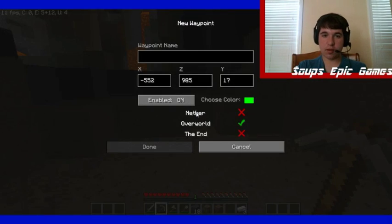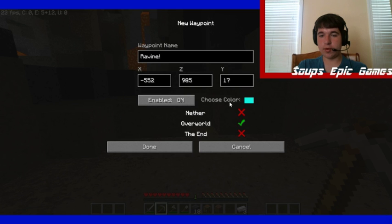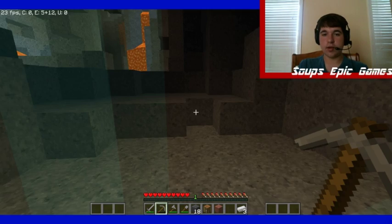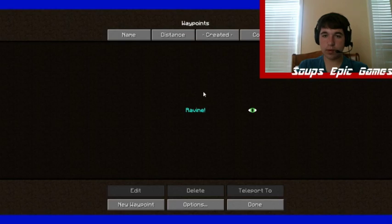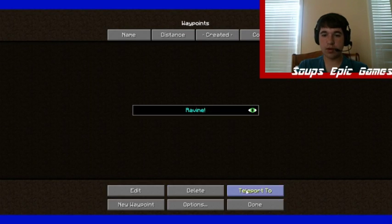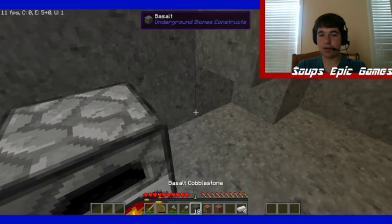Let me set a waypoint here, actually. Ravine. Let's choose a color — let's make this nice light blue. I like that light blue. Done. And can't you go, like, waypoints? You can teleport to waypoints! I thought you could do that. That is awesome.